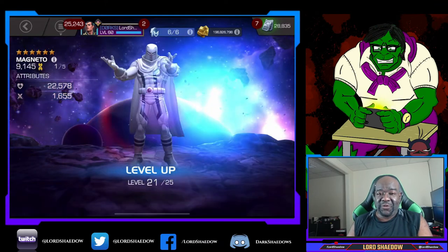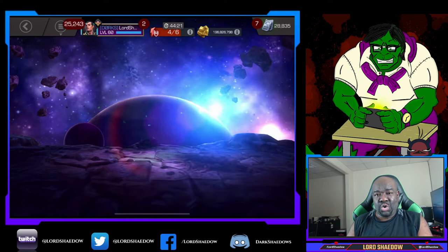Ultron is also great against the Collector if you push him to a special two. And if your Ultron is awakened — mine is at sig 40 — you can actually tank the Grandmaster's special two with Ultron awakened. Normally that would wreck you, but with awakened Ultron, no problem.